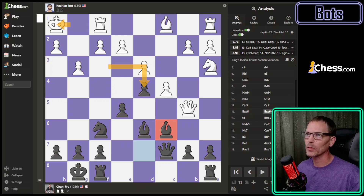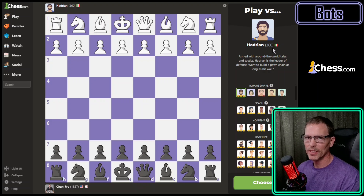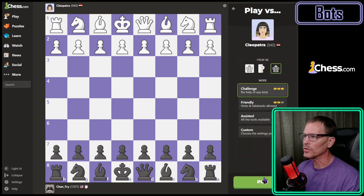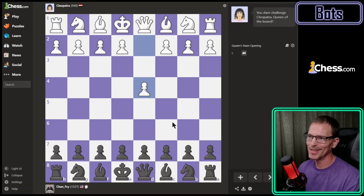Let's play the next one. That one was rated 360 — Hadrian. The next one is Cleopatra, who is rated 940. I'll choose that bot, let the computer choose the colors, and again it gives me the black pieces.